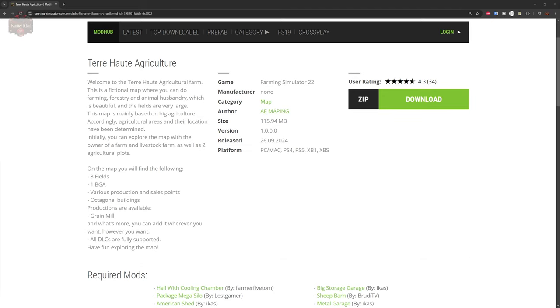Initially, you can explore the map with the owner of the farm and livestock farm, as well as two agricultural plots. On this map, you'll find just eight fields, one BGA, various production and sell points, and octagonal buildings. Productions are available with a grain mill, as well as a biogas plant, and all DLC are fully supported.